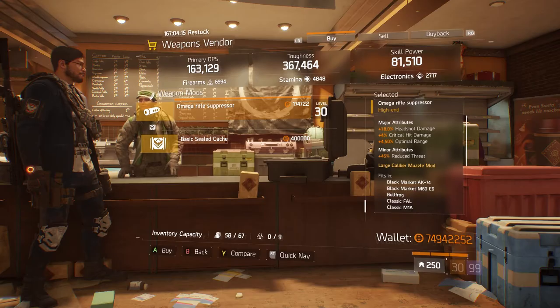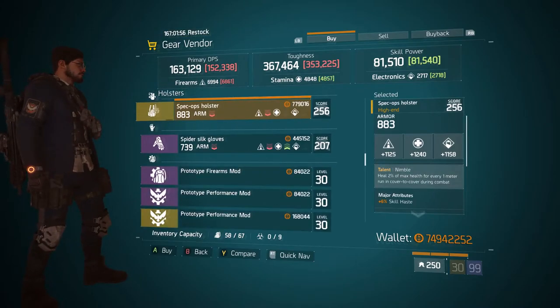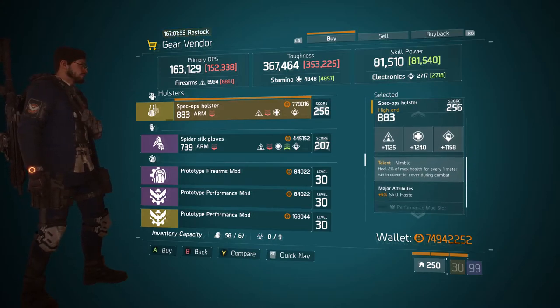Coming over to Dante's Run, we have a Nimble Holster rolled 883 armor. Its rolls are 1125 firearms, 1240 stamina, and 1158 electronics — not the best on firearms and electronics, so this might be best for Last Stand. Its major attribute is 6% skill haste. If you're using it for Last Stand I recommend changing the skill haste over to health, though skill haste is still very good.